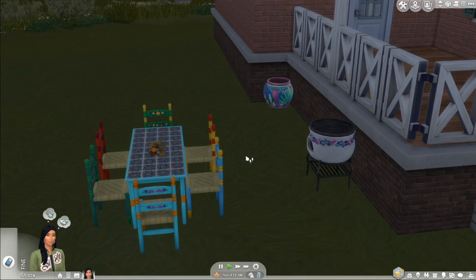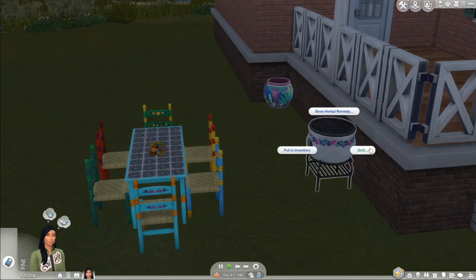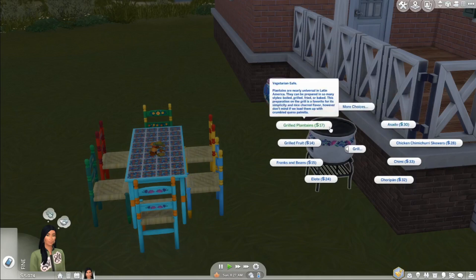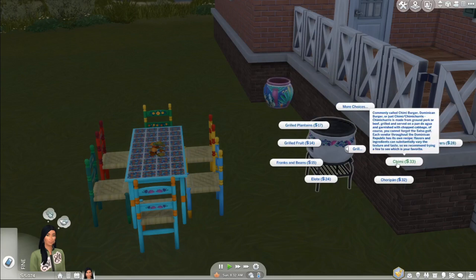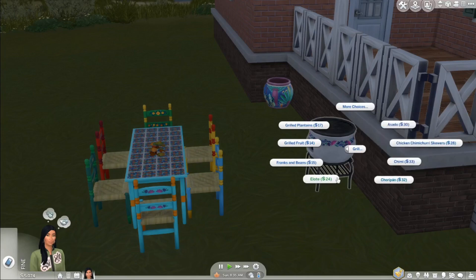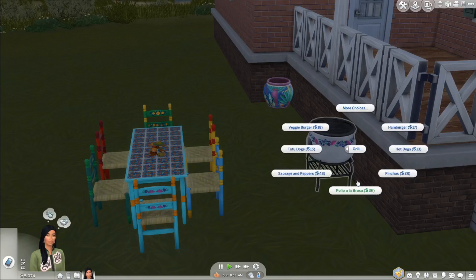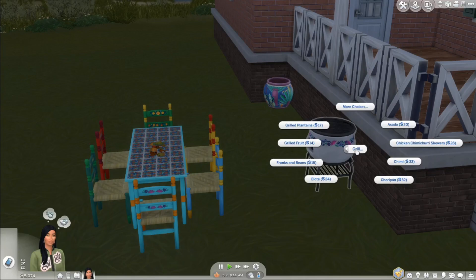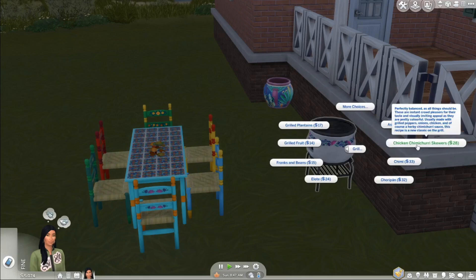I'm playing in fall in-game and it's cloudy here in Brindleton Bay. We do have brand new grill recipes — new grilled foods like asado, grilled plantains, chimichurri skewers, choripan, elote, and pollo a la brasa. I'm going to have Eleanor come and grill some chicken chimichurri skewers.